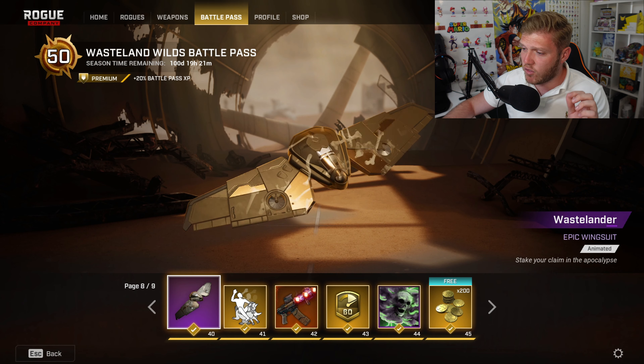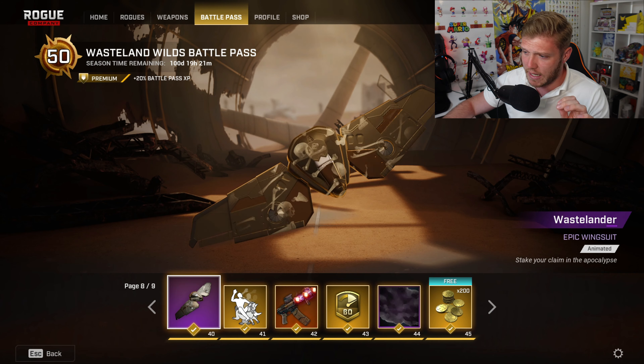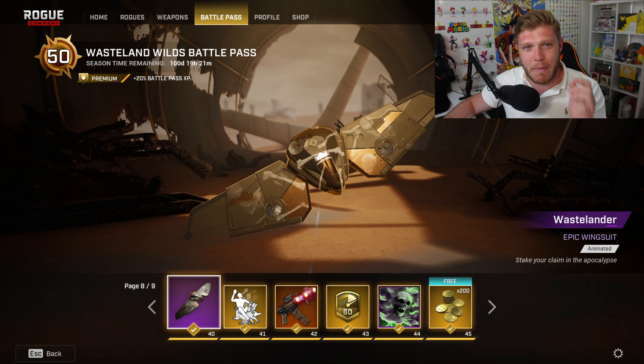At tier 40, we've got a Wastelander Epic Wingsuit. It says 'stake your claim in the apocalypse.' It goes with the theme really well, but not one that I'm a massive fan of.